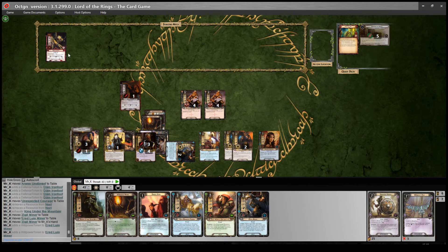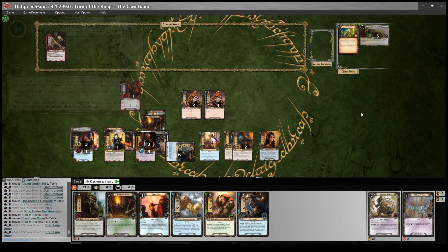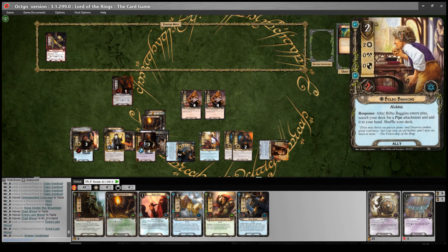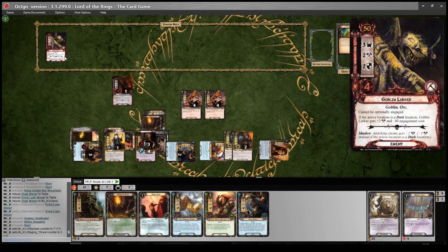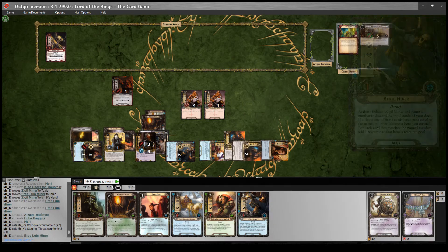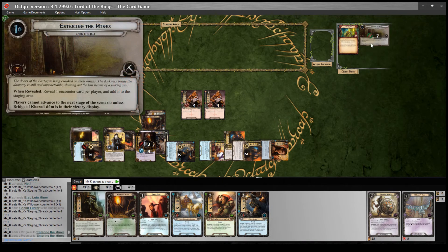We're only up against 3 threat and there are only 2 more progress tokens required on this stage. I know the next stage involves killing enemies — the Nightmare quest adds a new stage. I'll quest with 9 willpower total — the worst we could add is a Zidil Mineshaft for 5 threat, so I'll do 11 to be safe. Reveal one card: Goblin Lurker, adding 3 threat. We get 3 progress — we go to the next stage: Goblin Ambush.